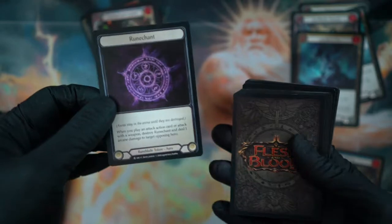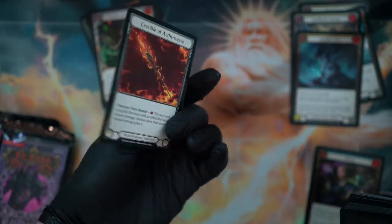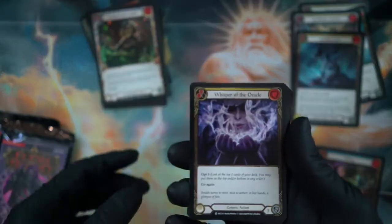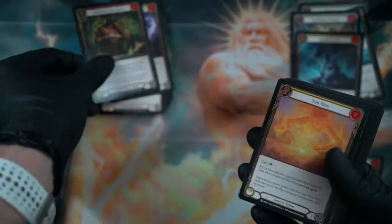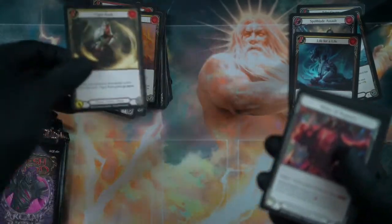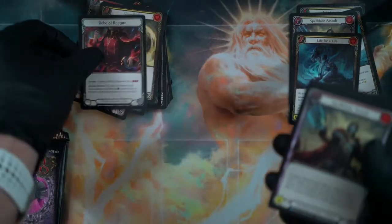Here is a Runechant token — everyone talks about these Runechant tokens. I know I sound ridiculous. Oh, Whisper of the Oracle — I've seen this card a lot too. I don't know who is in this set, but I'm definitely looking for some character cards just to have some variety to play with.